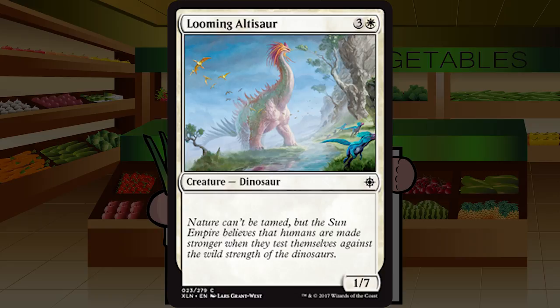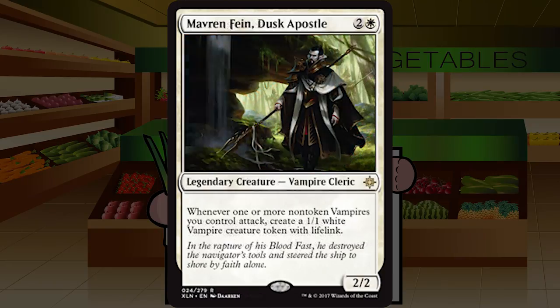Looming Altisaur is three and a white for a 1/7 Dinosaur at common with no rules text whatsoever. It kind of annoys me this doesn't have reach given the name. A 1/7 for four mana is how you make it to the late game. You absolutely do not play this regularly — it only goes in your deck if you have a very late-game plan, at which point it's kind of a C, but in faster decks it sits in your sideboard as more of a D plus. Bring it in if you discover you're not the beatdown, but I wouldn't main deck this.